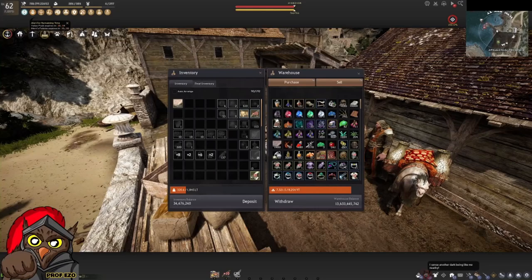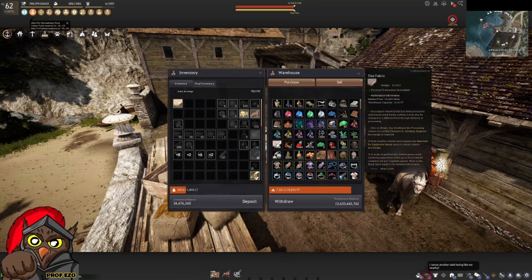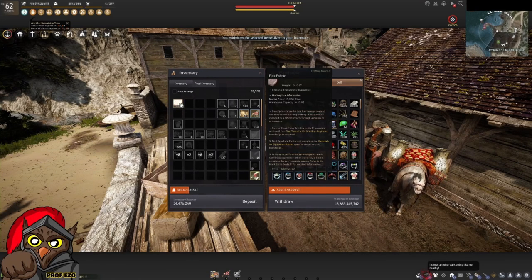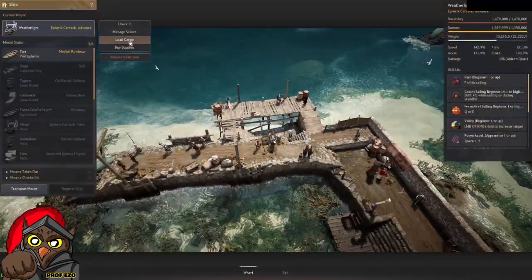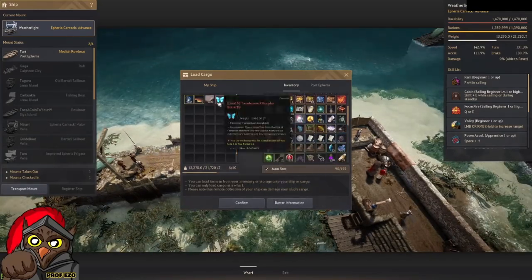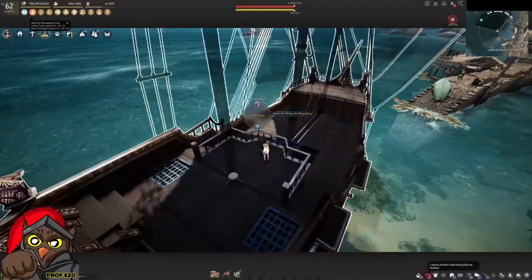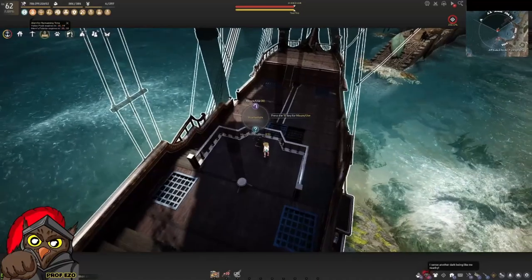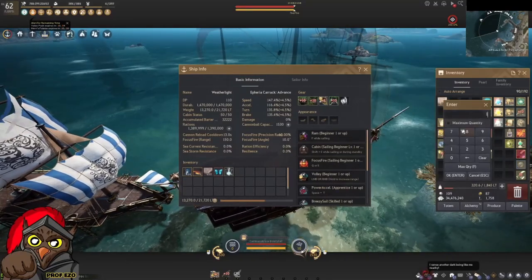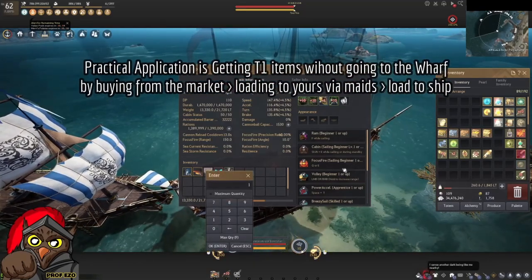Another method is accessing the Central Market via the NPC or your maid. Find the item you need — for example, flax fabric — and it loads into your inventory. Go back to the Wharf Manager and load it onto your ship the same way. If your ship is out, you can mount it by pressing P, then right-click to transfer items to your ship and withdraw any non-barter items back to your inventory.